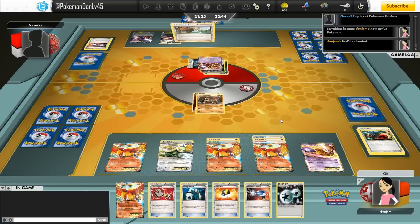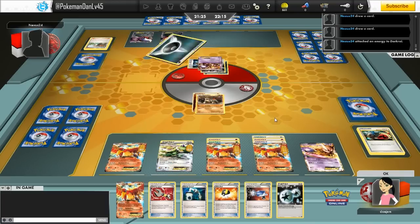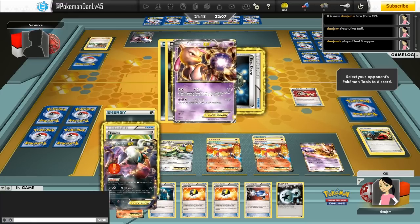He decides to use Catcher and Juniper — that must have been the only supporter in his hand. He's got a Cheren as well, but drawing seven is much better while he's got this slow start. He brings up his Mewtwo with three energy on it and he's really worried about Terrakion. He attaches to his Darkrai and does X-Ball for 80, which puts my Terrakion in range for a two-hit KO. I'm not too bothered about that.